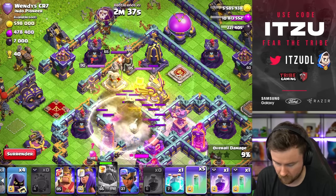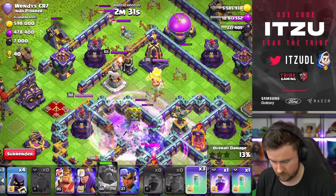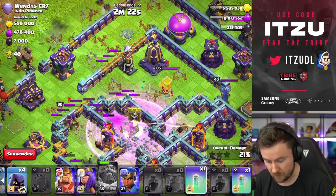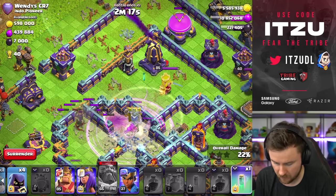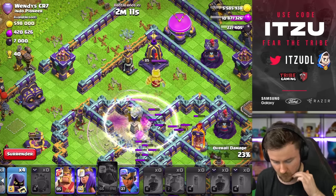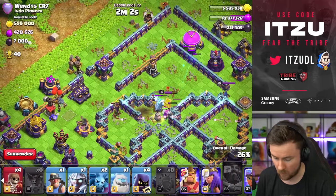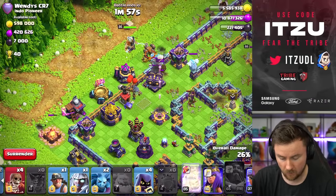Open the blimp, turn everything invisible — one, two, three, four. Rage everything up again — one, two, three, four. Keep counting, rage again, turn the king invisible as well. Turn everything invisible again — can we go for the monolith? Come on! The single inferno towers are not bad either, but I really wanted the monolith — and yes! That was awesome, absolutely incredible!